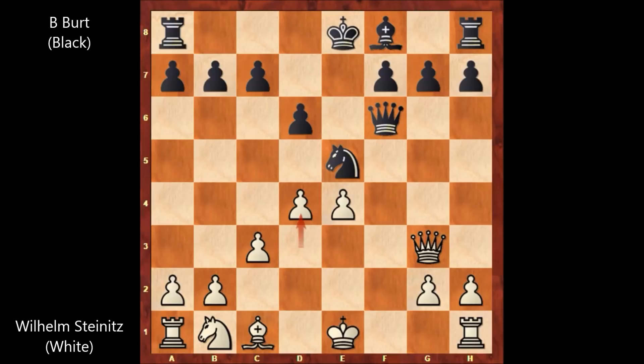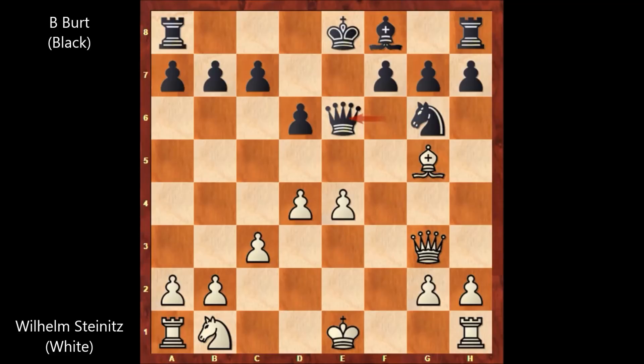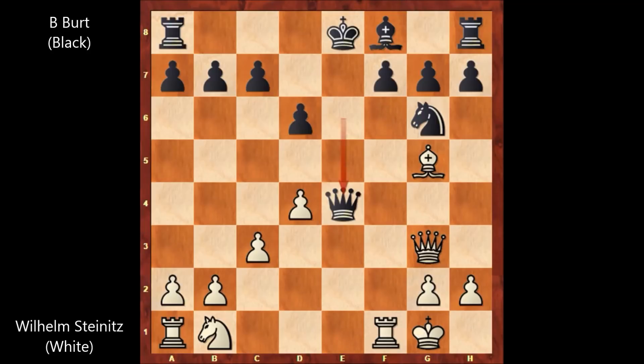D4, attacking the knight. Knight to g6, bishop to g5, defending the queen. And finally, Wilhelm Steinitz castled. F6 — of course capturing the pawn is not a good move, because rook to e1 wins the queen and ends the game. That was a very basic problem in chess.